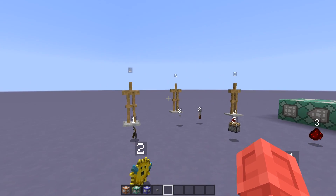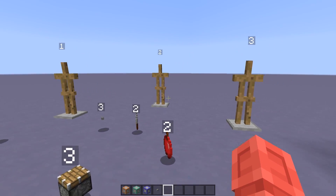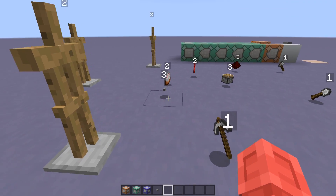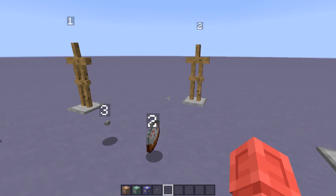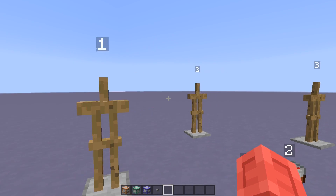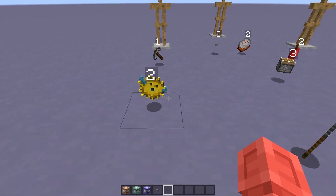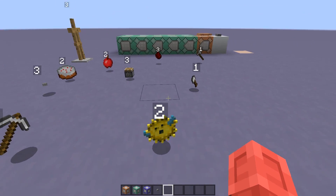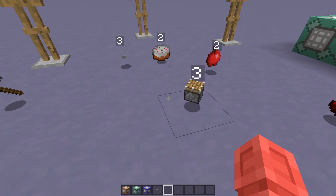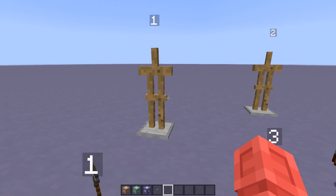Here we have three players, each with three items on the ground nearby. I want to teleport each player's items directly in front of them, all in one tick. So the first thing I did was give each player an ID, as you can see above their head in the form of a scoreboard value. Then I gave each item the ID of its owner.